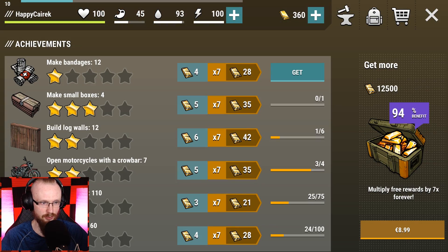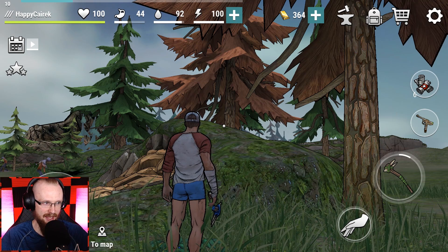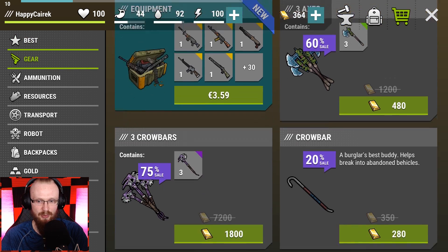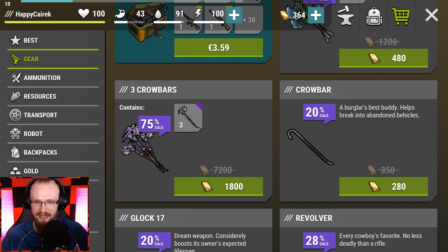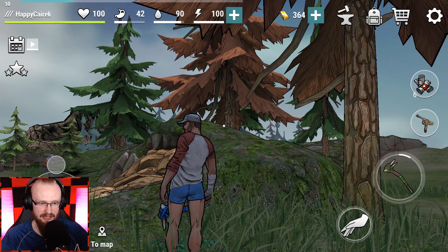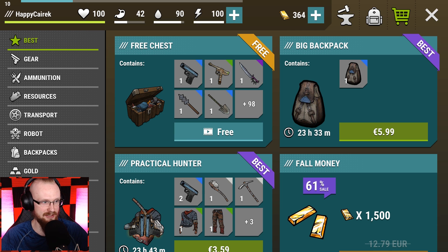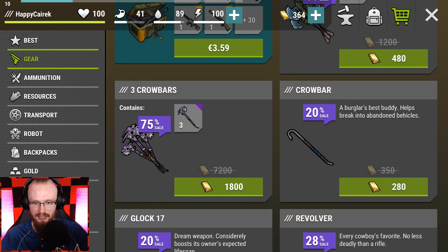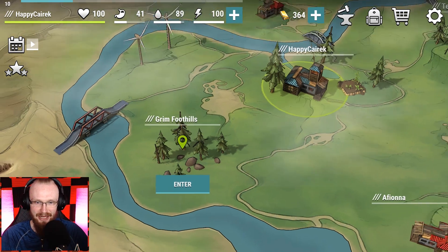You get quite a lot of gold here. Even without buying the pass you're getting lots of gold. In the shop you can buy things with gold - and you can buy a crowbar for 280 gold! 'A burglar's best hobby.' That's what I'm gonna do. I want the crowbar right now - getting back to base so that deal doesn't disappear. You can also buy 40 bandages for 640 gold.